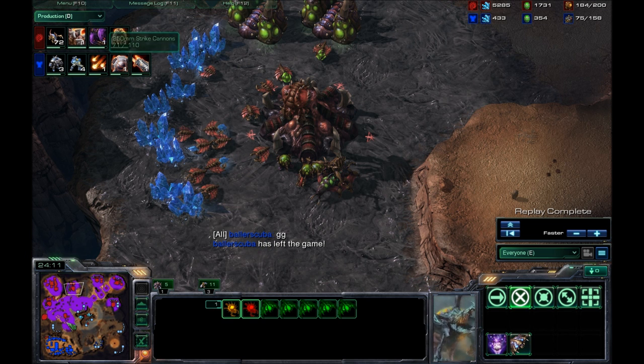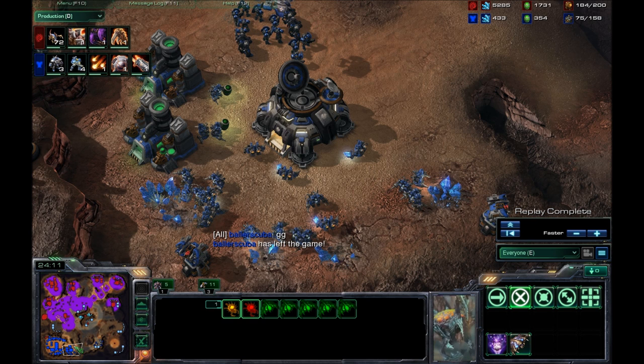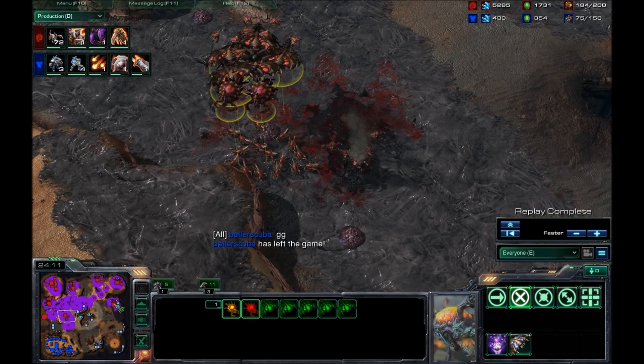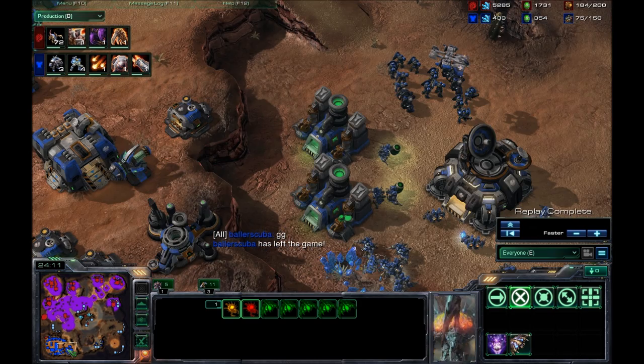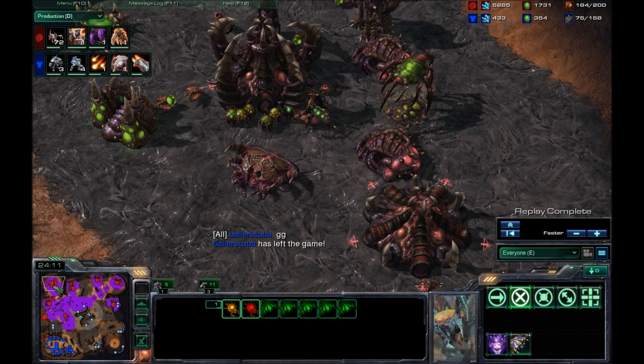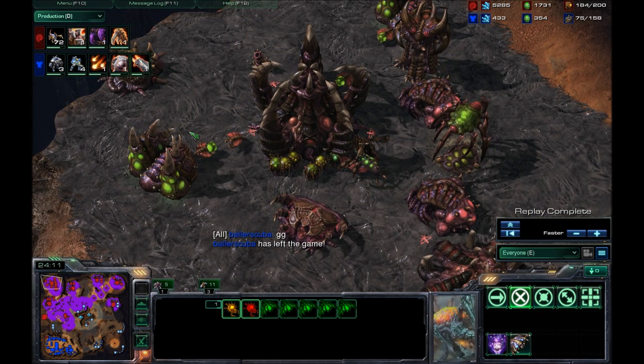There's so much more I could have done this game. But first and foremost, don't let him get map control like this. This is insane — he already has half the map and I'm still stuck on my quarter of the map. That's not acceptable. I either need to expand out early, or I need to attack early. I can't do this little hybrid of both and do neither.